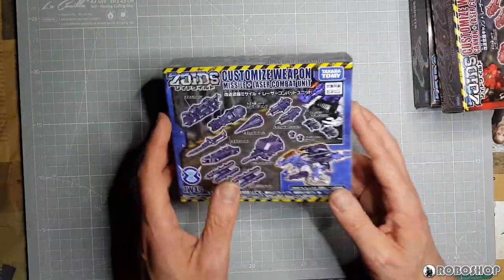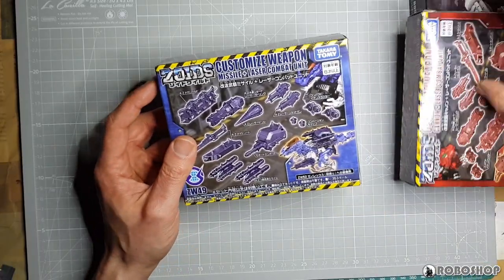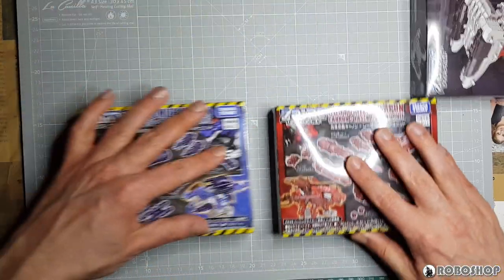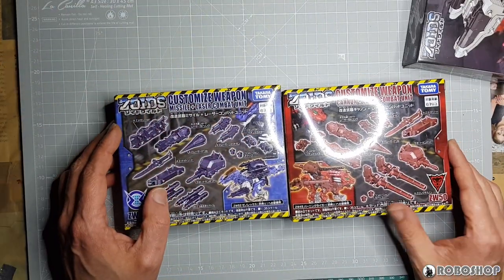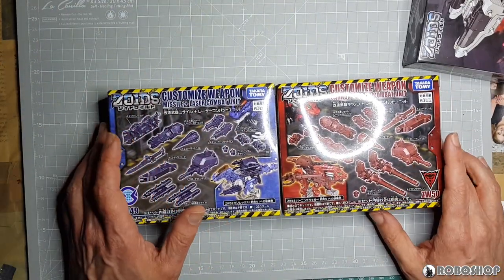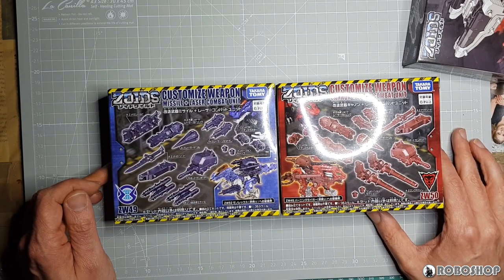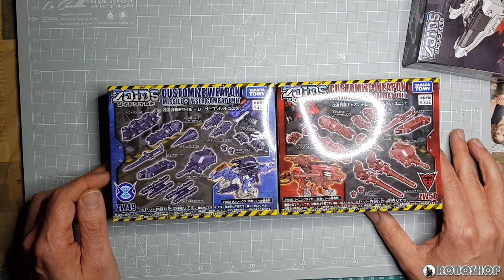We're not going to do an unboxing because I've got three of these and it's not that interesting. But I do want to take a quick look at the boxes — if you check them out side by side like this, you can actually see that these two units, despite one being Republic and one being Empire, have more or less the same parts in them.